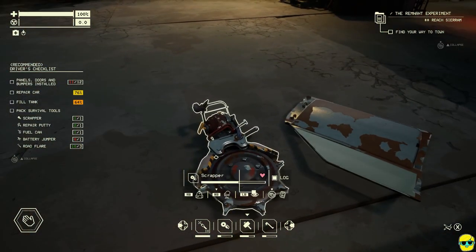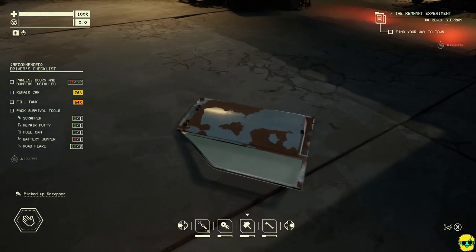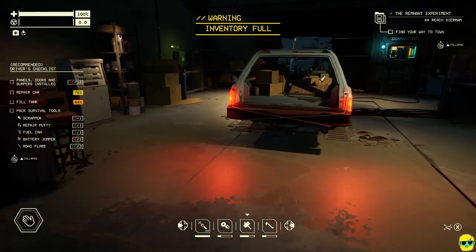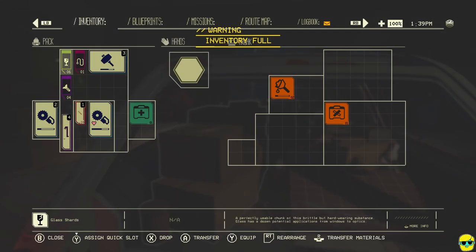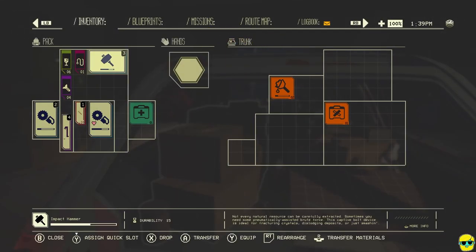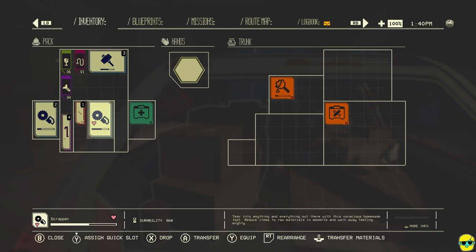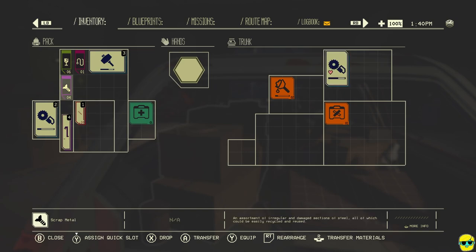I'll pick this up and this up — just like a spare door. Inventory full. Let me go to my inventory. This is a spare impact. I think the heart means it's equipped, I'm not sure. Now, what does the heart mean? Means it's favorited? I don't know.